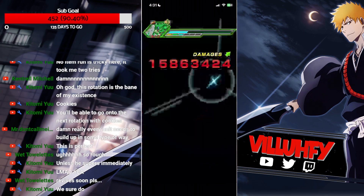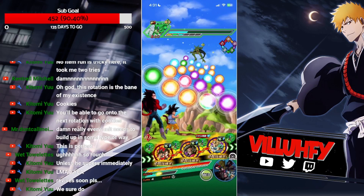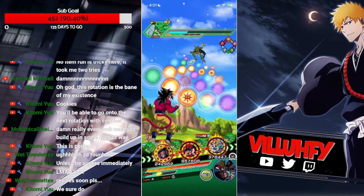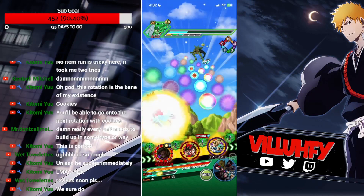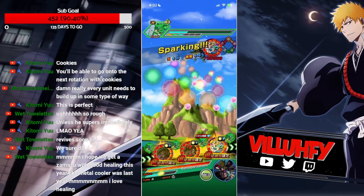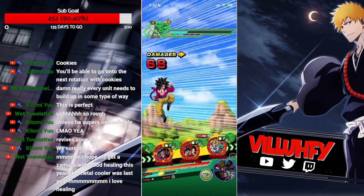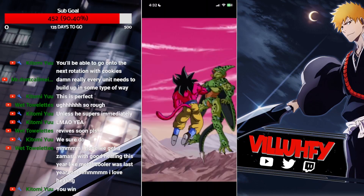How much is this gonna do? 15 mil? Trunks and Vegeta — it's turn 4, so we can get away with that. The GT Duo is not taking an attack. I don't want to say we have this in the bag, but this is looking good. We're in a good spot right now.